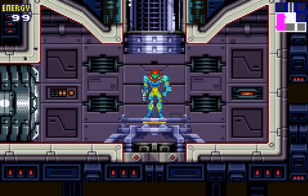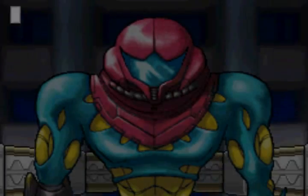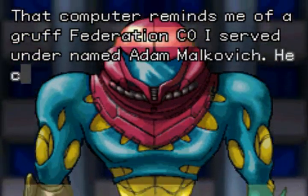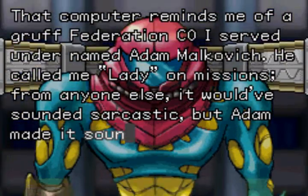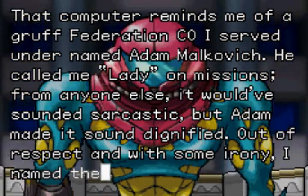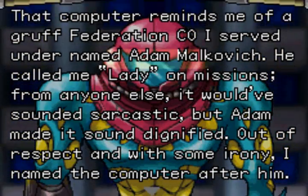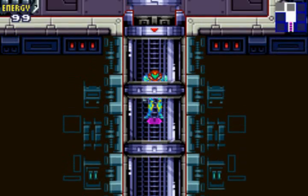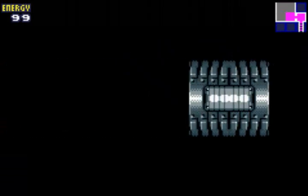Let's go ahead and go this way, up the elevator here. To get up the elevator, you obviously press up. There's going to be another story cutscene. That computer reminds me of a gruff Federation CO. I served under the name Adam Malkovich — he called me Lady on missions. From anywhere else it would have sounded sarcastic, but Adam made it sound dignified. Out of respect, with some irony, I named the computer after him. For any of you viewers named Adam out there, be careful — Samus has a fetish for people named Adam.